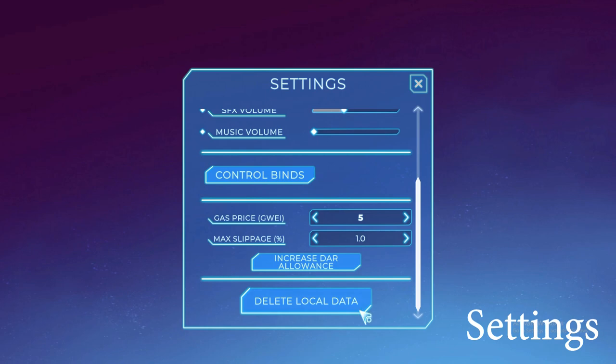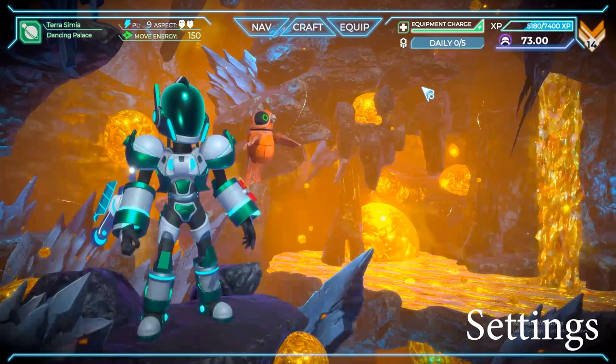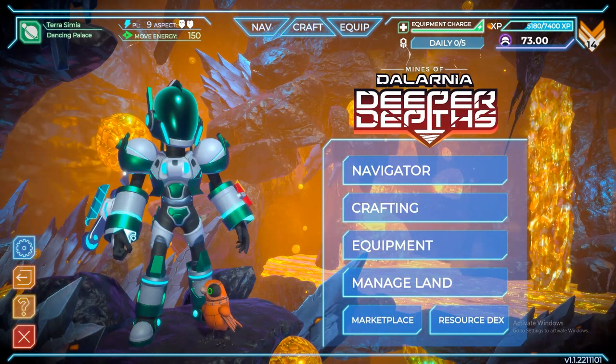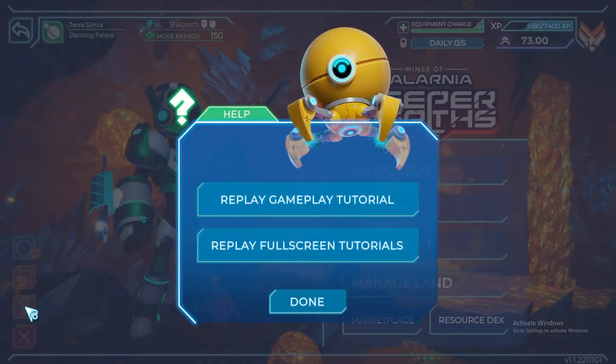Instead of restarting the game or reinstalling it, you can now just click on 'Delete Local Data' and it will refresh your game. These are the updates regarding the settings tab.